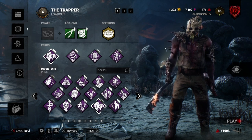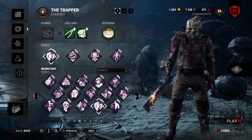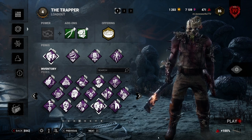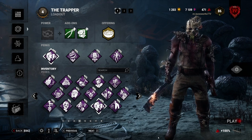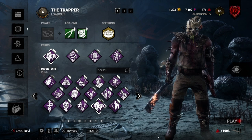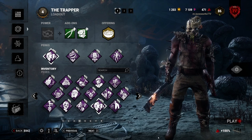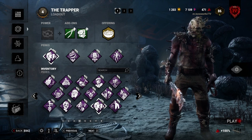I'll be going over perks that you can bring, or possibly even add-ons, to make it so you don't struggle. First on the chopping block is For the People and Buckle Up, a combo that has been used to immediately pick someone up after they just get downed. Now if you're a killer, this is quite disappointing. It's like a flashlight save but something you can't really look around for before picking up. There was a combo with Made For This and For the People but they removed that, and that even had more counters than this new trend of Buckle Up and For the People.